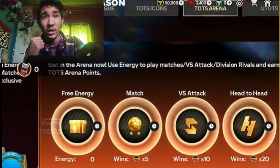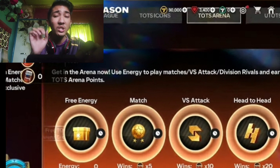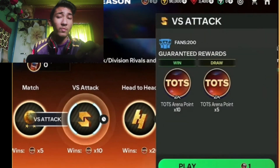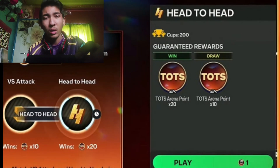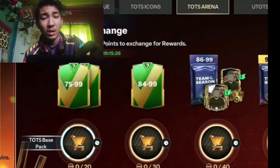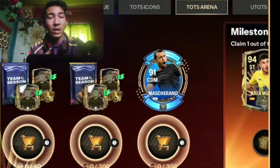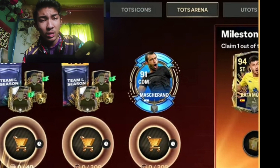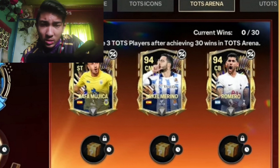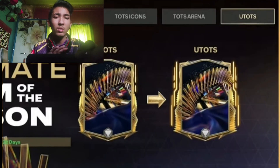This is the Tors Arena chapter, similar to the Icons one. You play versus attack, head-to-air, and VSA, but the catch is you can only get three tokens every day. You need to maximize your wins across VSA, head-to-air, and the PvP match. You open packs here to reach the final reward milestone — there are 75–99 and 84–90 options, and definitely Masterano, which I'll be taking. After claiming around 30, you hit the milestone featuring Mujica, Michael Merino, and Romero. I'll personally be taking Romero because he's one of the best center backs.